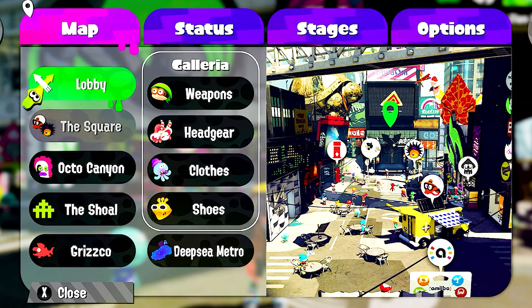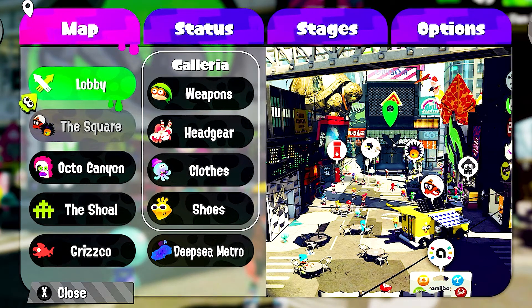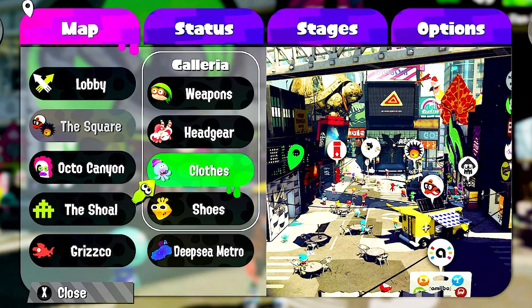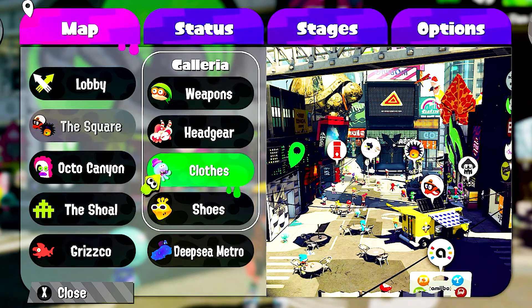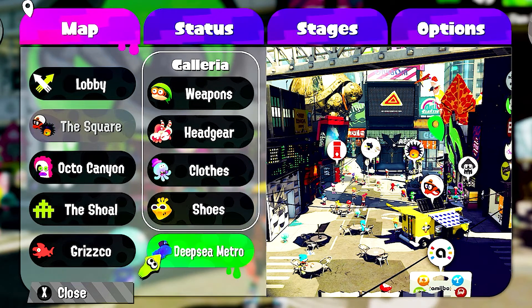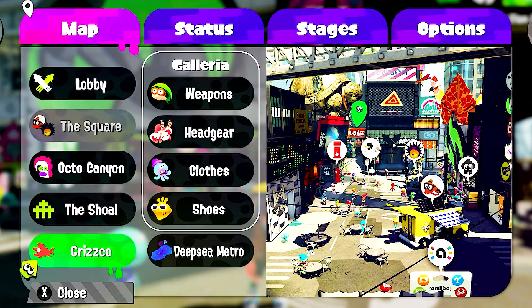you get this menu, and with this menu it lets you know where different things in the plaza are. If you close it, the points on the right point to the shop, the shoes, Deep Sea Metro,